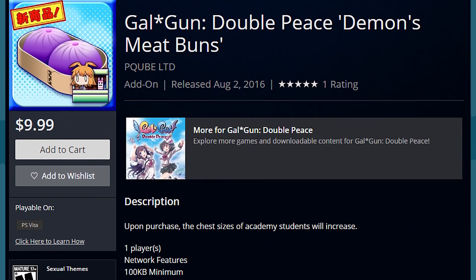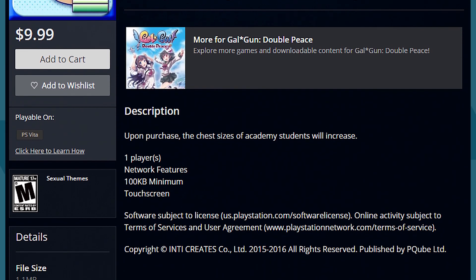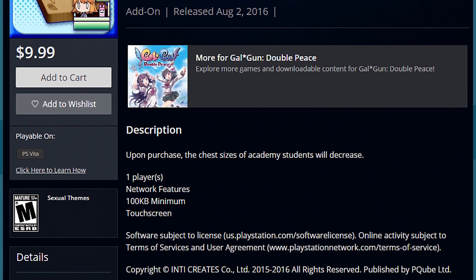If you feel like blasting ladies with your pheromones — and who wouldn't — but you're not sure about dropping $90 on the pheromones DLC, they do have other options for you. They are aware, though, that pheromones does not mean the same as x-ray vision. For the much lower price of $9.99, you can choose from two DLC packs, one of which enlarges all the breasts in the game. Lest the developer be accused of sexism, the other pack will shrink all the breasts. I don't think that's how sexism works.